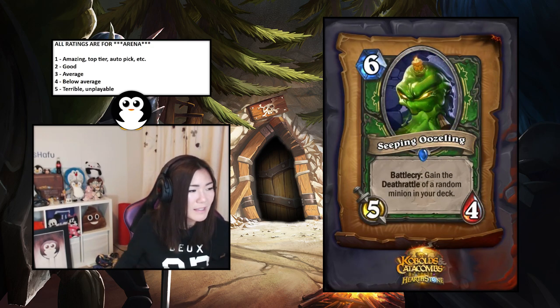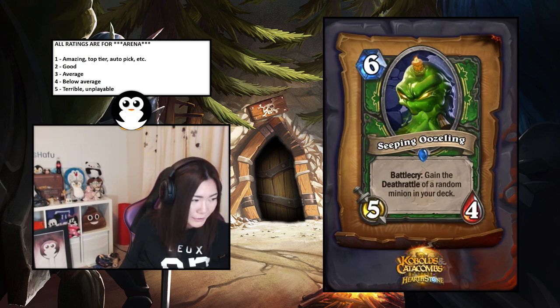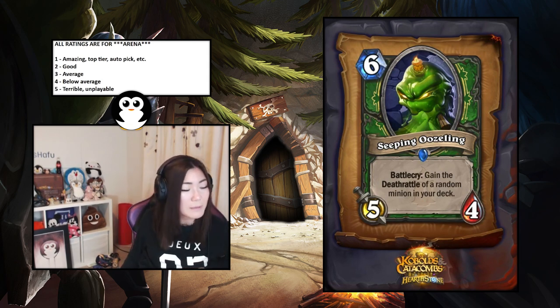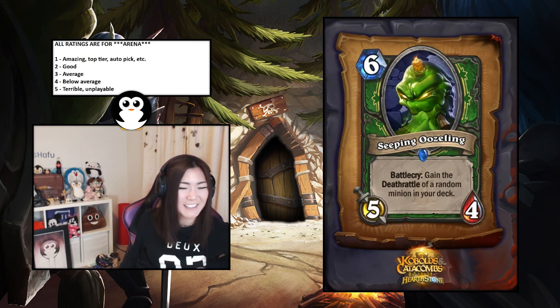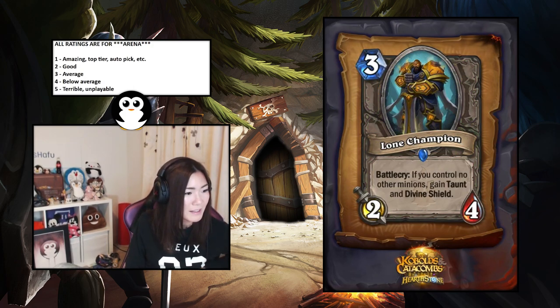Seeping Oozeling — gain the deathrattle of a random minion in your deck. It's a Hunter card and most Hunter deathrattles are pretty insane. It's a six-mana five-four, so the stats are fine — actually the stats you want on Hunter, more attack and less HP. The deathrattle portion is pretty neat. Highmane comes to mind obviously, but even Kindly Grandmother is good. If you can get Bone Drake on this — I'd say it's average, a three.